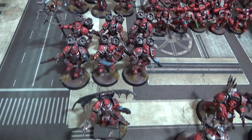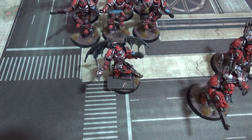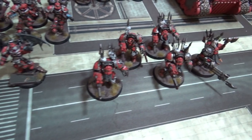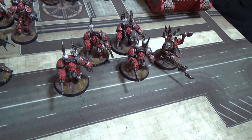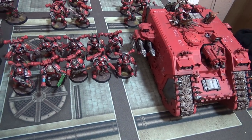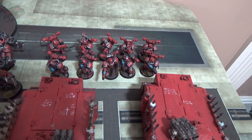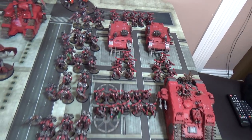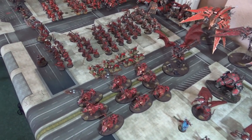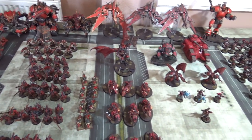We've got Raptors — three squads with two meltaguns each — and Warp Talons at the rear. A squad of six Chaos Marines with two plasma pistols and an icon. Marduk and Ekodas. A Chaos Lord with Jump Pack, plasma pistol and power maul. Five Chaos Terminators with a Reaper Autocannon and chain fist. Ten Chaos Marines in a Land Raider, two squads of five in Rhinos, and ten Havocs at the rear. That's my 10,000 points — we had to edit a few things out once we got the Forge World points.